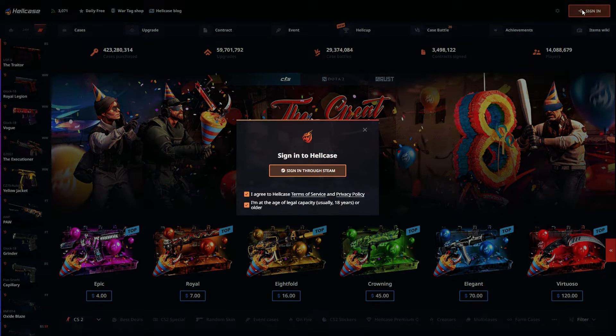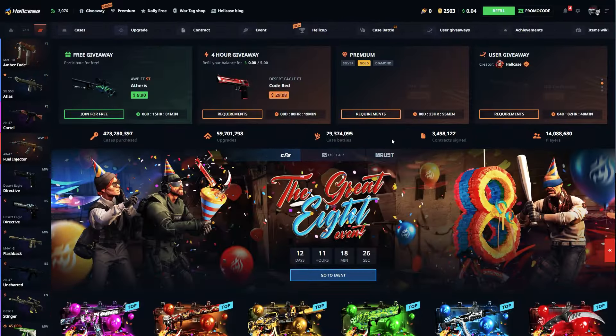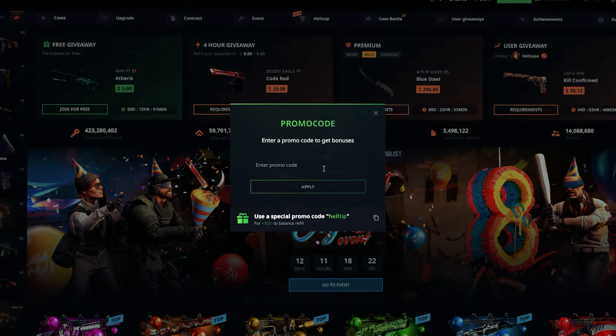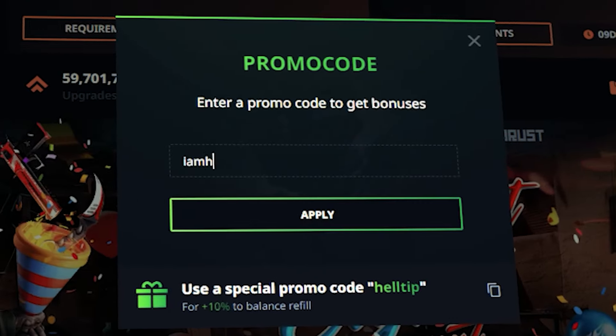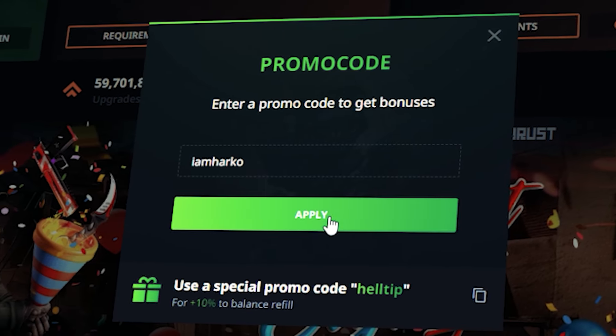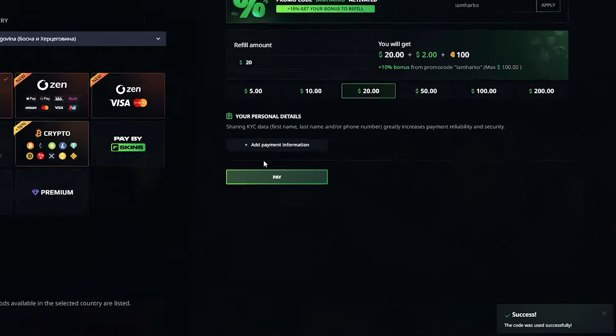You need to create an account on Hellcase. For example, you can connect your Steam account. When you create an account, press on the promo code button at the top right corner. In the promo code box, enter the promo code IMHarko and press apply. Now you can claim free cases, free skins, and the best deposit bonus on Hellcase.